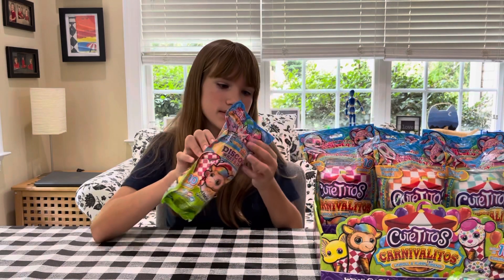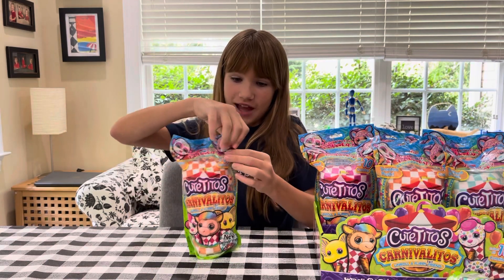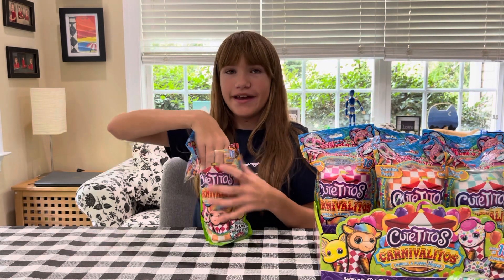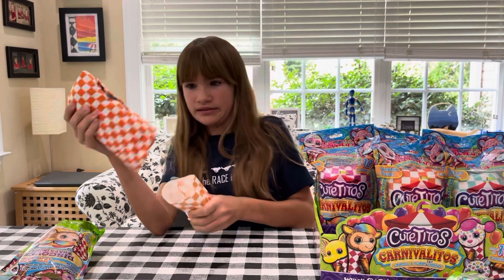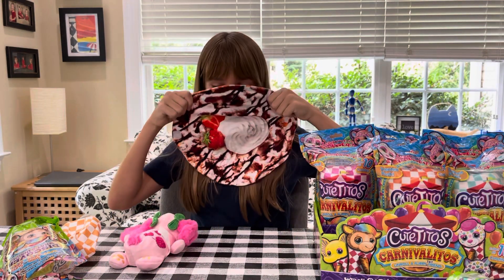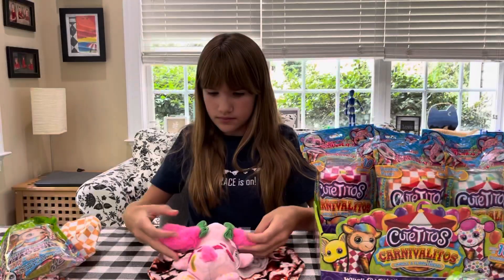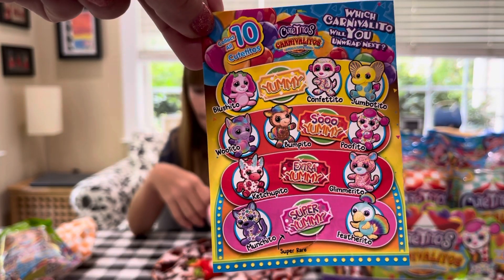Starting with 079, which has an orange carnival wrapper. Opening it up — they smell so good! It smells like cake. I think we got the poodle. Look how cute that wrapping is — it's like carnival food. So let's look at the overall card for the first time. Here's the full card, all ten items.